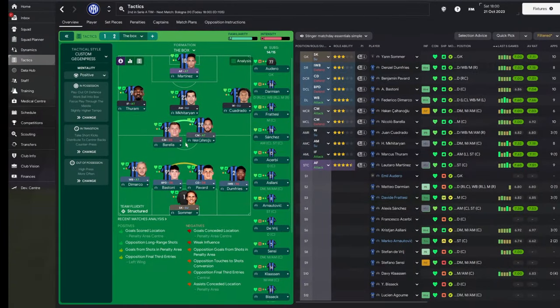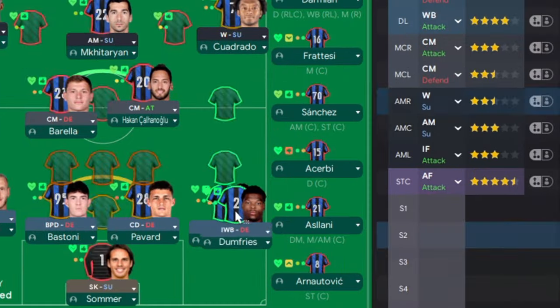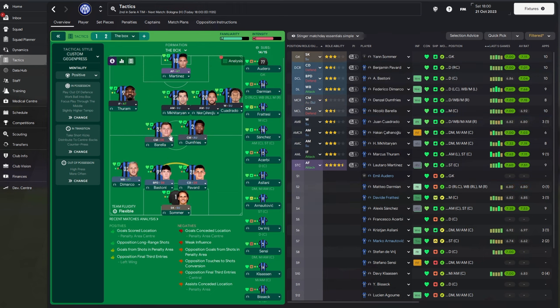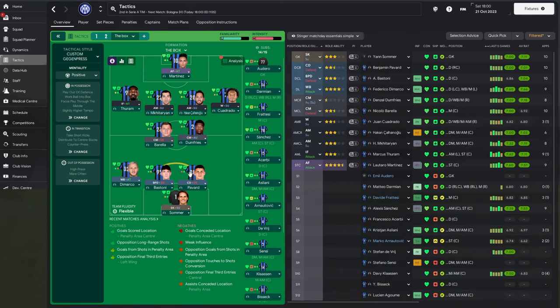Like we've just seen, this 4-2-3-1 standard formation quickly morphs into something different thanks to these two roles in combination. As soon as Hakan sets off into that area, Dumfries sits into that area — new double pivot with Mkhitaryan. You can see we've now got Hakan and Couturado there. He moves across, turns into this, and you've also got Di Marco bombing up there.